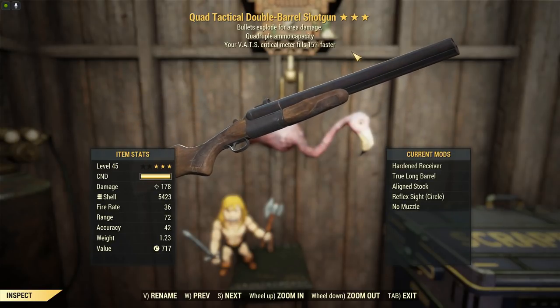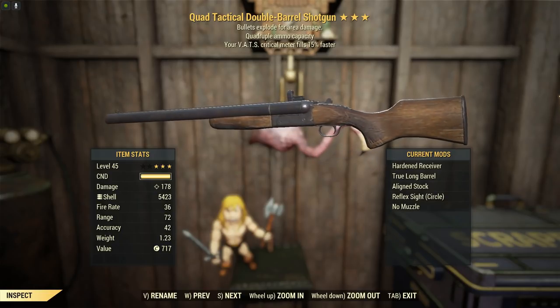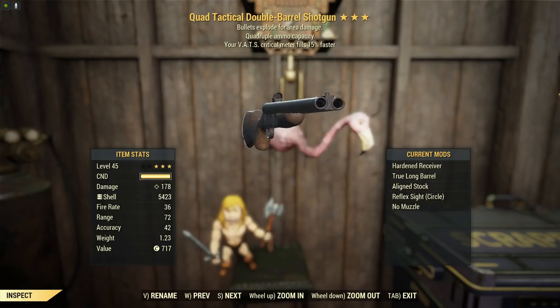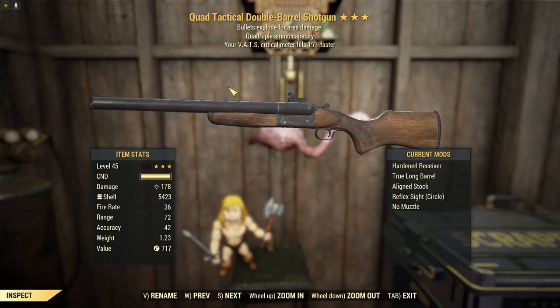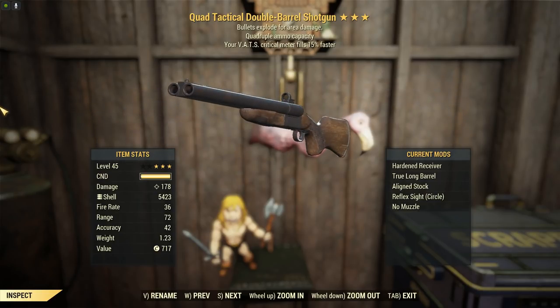G'day, this is CaptainUber, and this is a quad double barrel shotgun with bullets exploding for area damage and VATS criticals filling 15% faster. 178 damage with no damage perks on this at all, so I think this is going to be alright.